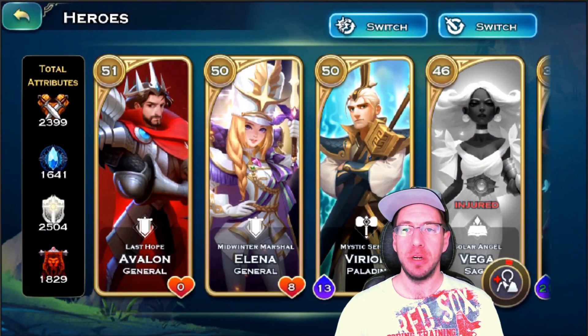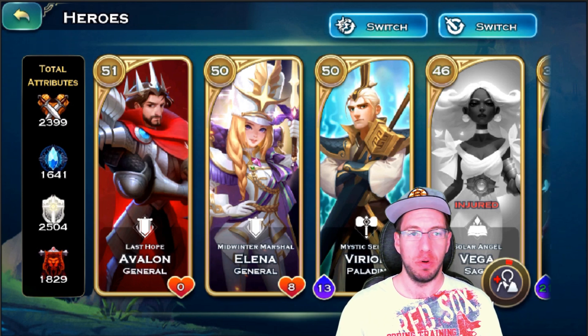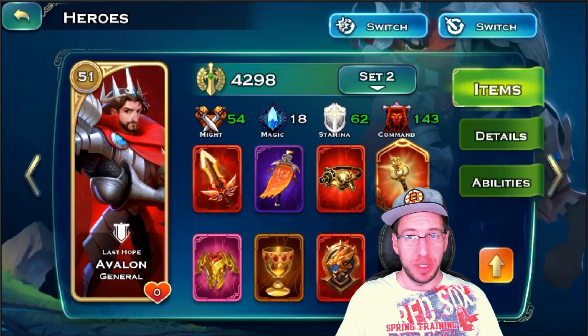These four heroes are the main heroes for the human race — maybe add Yip as well with Tailwind. These heroes are going to carry your human race along with your DPS heroes.